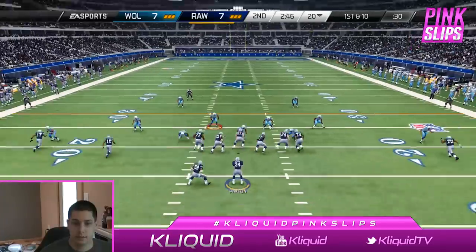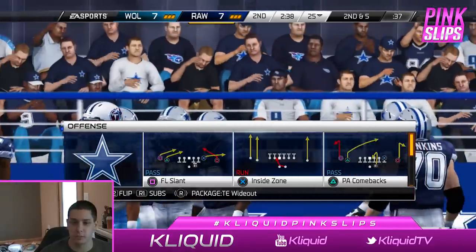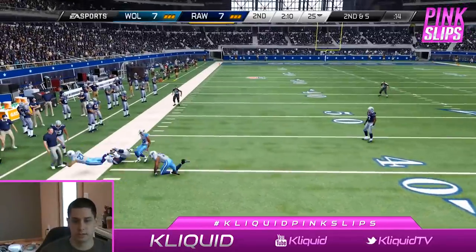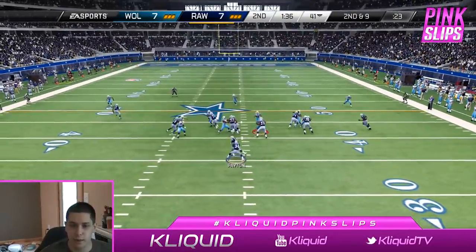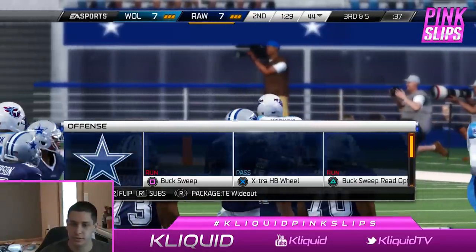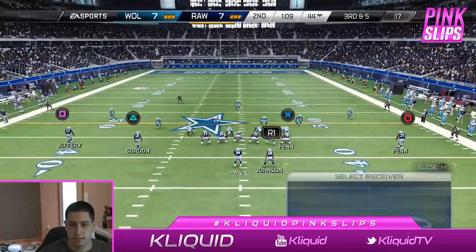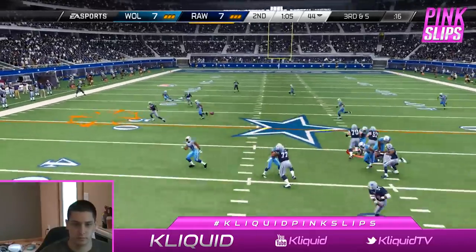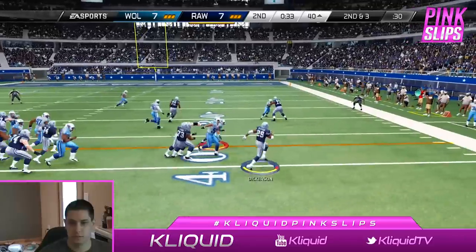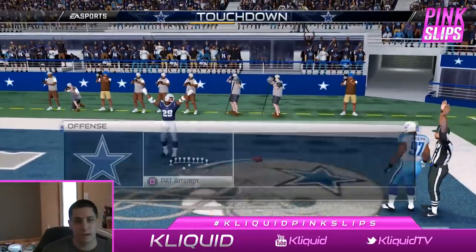Back on offense now. He continues to run a contain on my quarterback so obviously he knows I like to run with Walter a lot. Good throw there Walter. Second and nine, we're going to go with the QB wrap. We get some nice blocking but number 41 makes a crazy play in pursuit that shuts down what should have been a huge gain. Third and five, I'm throwing — we get Josh Gordon on the edge for the first down. We keep running this and break loose for a touchdown to put us up 14-0 with about 30 seconds left in the half.